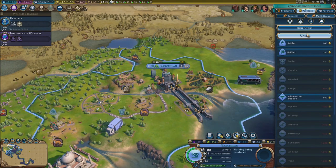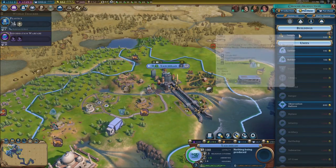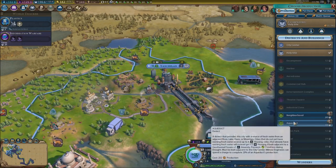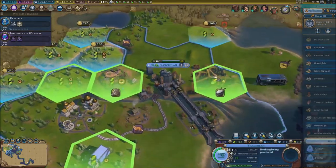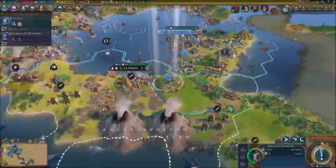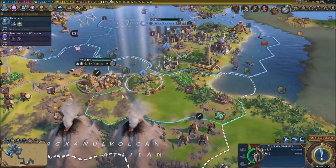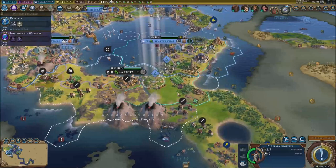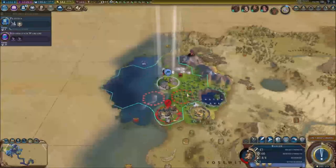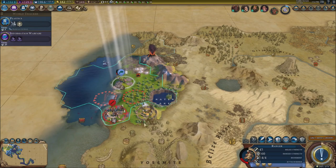I'm going to quickly purchase all of these things — there we go, working on all of that. Now that's done, we can go for the Hermitage right here. Working on all sorts of wonders. I think we've done connecting all the cities here, so we're going to start working on the railroad system toward the south now.